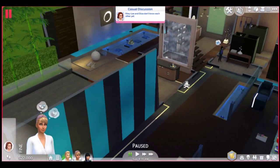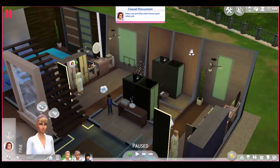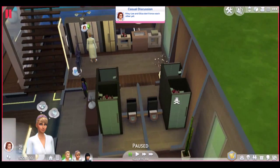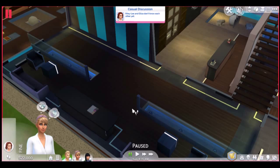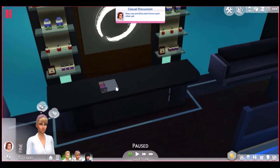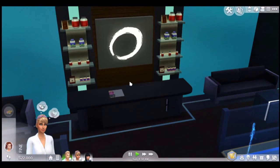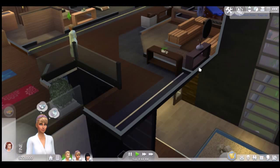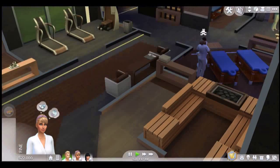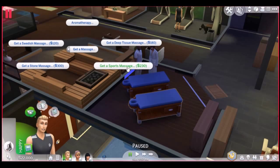I swapped screen recorders because OBS was being annoying again. I had a look around the spa to find some cool activities. There were new items on display, and I spotted a 'restock tray' option which I was confused by. Heading upstairs I found the massage area — there's a sports massage for 236, a snow massage for 300, a deep tissue massage, and aromatherapy massages with lavender, lotus blossom, mint and rosemary, and ylang ylang options.